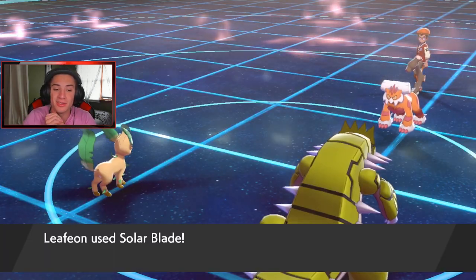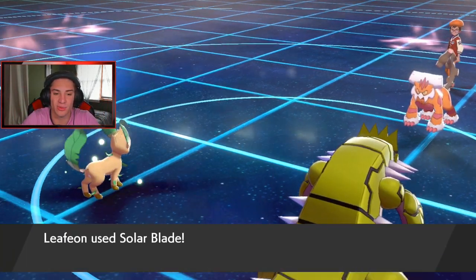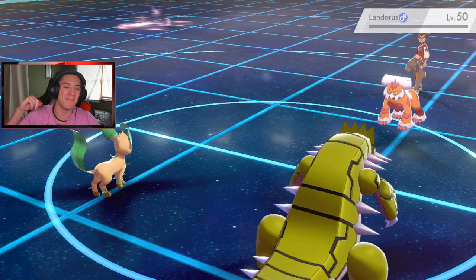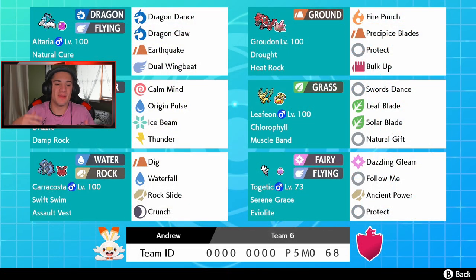He doesn't quit — Solar Blade coming out in one turn because of the sun. We absorb the light, Phil Chlorophyll rocking out here! We take that out and get it out of our face. Awesome battle — we pick up that winning record after getting smacked up in battle two, going two and one. This might have been my favorite team I've shown off since Crown Tundra released. Just something about the Groudon and Kyogre combo is amazing, and I always loved Altaria — that dragon and flying type just looks amazing. If you enjoyed, smash the like button and subscribe. See you all in the next one, peace!